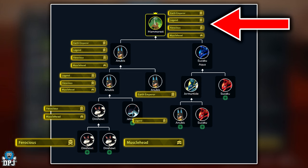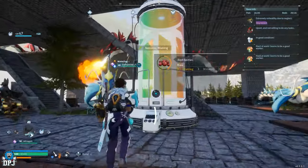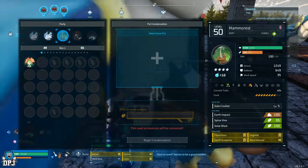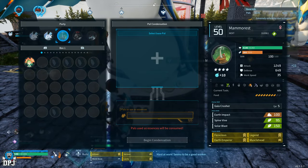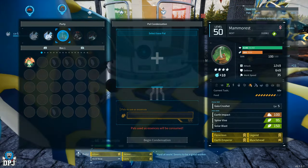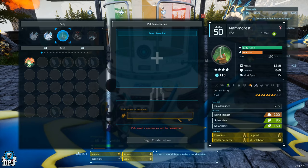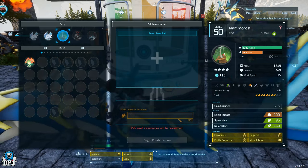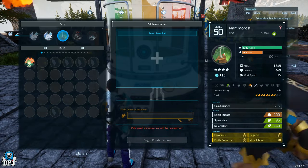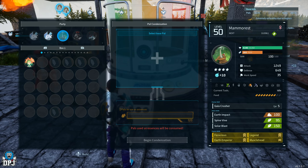Once you have that Suzaku Aqua, breed it with your main Anubis. This guarantees you a Mama Rest, and you just keep breeding until you land all four passives: Earth Emperor, Legend, Musclehead, and Ferocious. Once you breed this Mama Rest, you're about a third of the way there, because you also want to level it up to a four-star rating in the condensation machine. This requires a further 116 Mama Rests. Depending on how many times you bred to get the perfect one, you may already be halfway there — so just keep breeding them regardless of passives until you have 116.